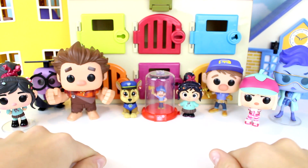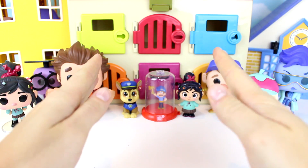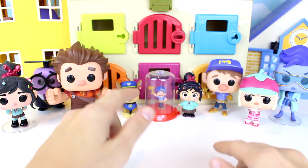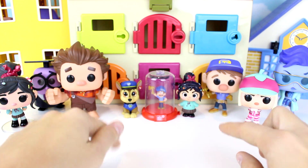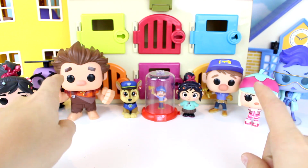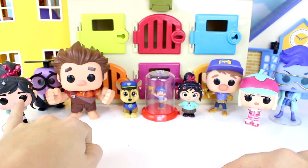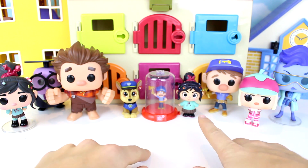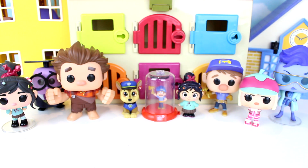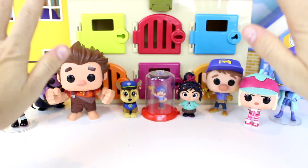Alright guys, that's it for today's video. We got all of the Wreck-It Ralph characters out of the trap doors, and we got some cool surprises while rescuing them from the trap doors as well. Let me know in the comments down below which one of the Wreck-It Ralph characters is your favorite — mine is Vanellope, of course. And I'm super happy we got a Vanellope Mystery Mini. Give this video a big thumbs up, and we'll see you next time. Bye, guys!